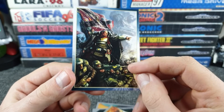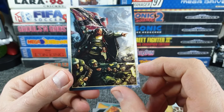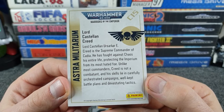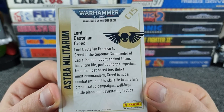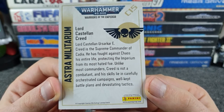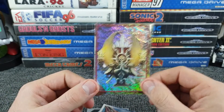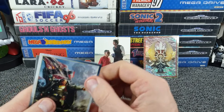There's a dude pointing, directing people to shoot. On the back: Lord Castellan — can't quite pronounce the full name. It's card C15. The clear winner from this pack is going to be the foil shiny sticker — no need to mess about too much. Popping that straight into the wall and cracking on with pack three.